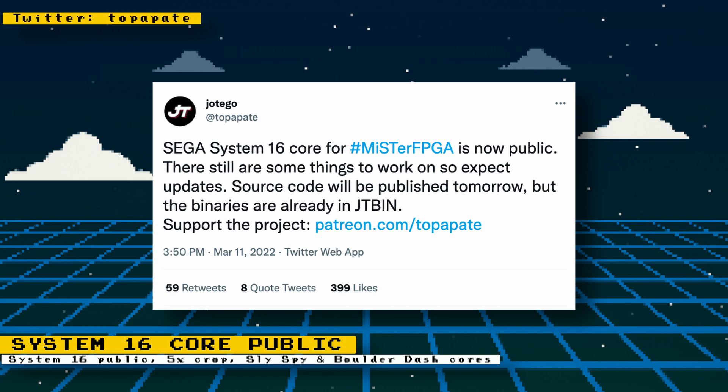Core developer Hotego has officially released his System 16 core to the public, so you no longer need to be a Patreon member to obtain it. You won't be able to get it using the standard MiSTer updater; you'll either have to download and install it manually from his JT Bin GitHub, or install the update-all script on your MiSTer FPGA to have it automatically installed. The System 16 was arcade hardware developed by Sega.